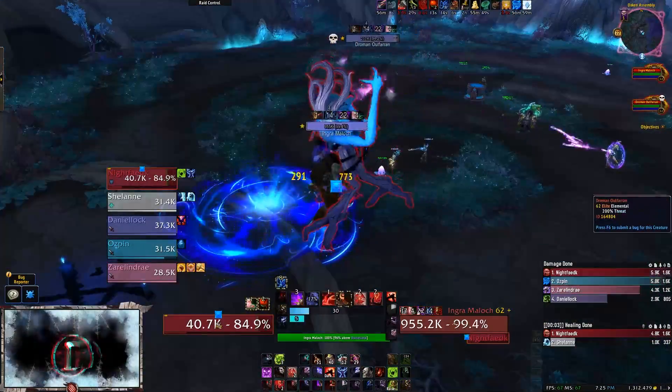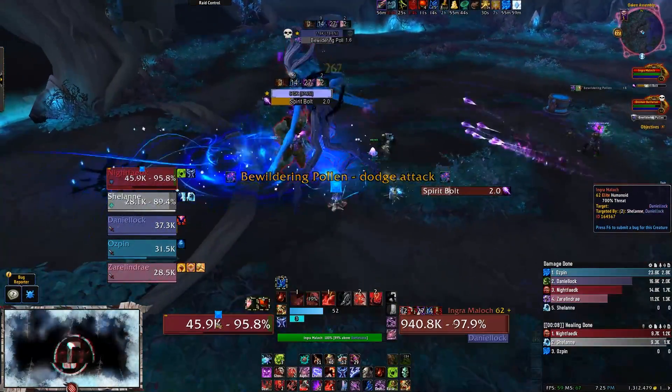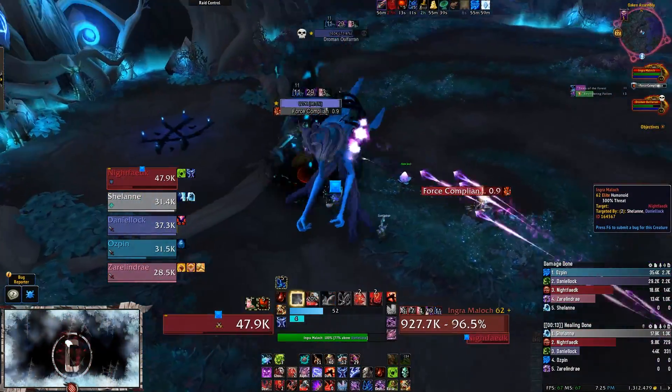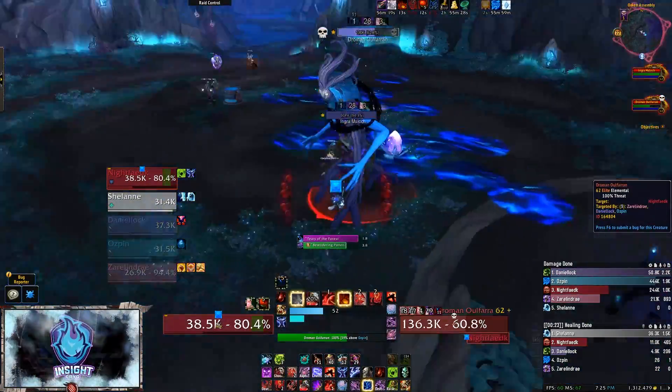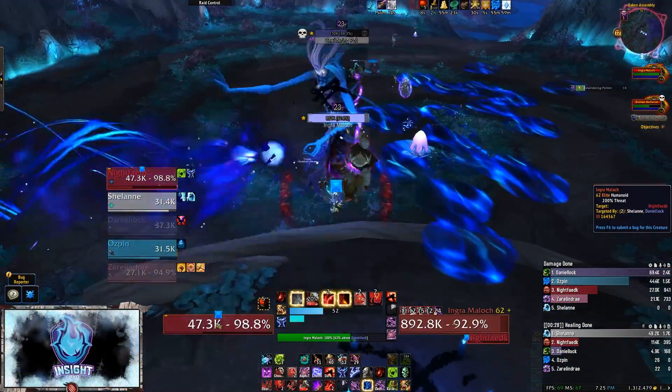While fighting the boss, Ingra Maloch will periodically cast Tears of the Forest. These tears must land on the hydra seed in order for it to grow, eventually turning into an overgrown hydra. Kill the hydra before the boss and you win.